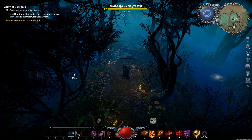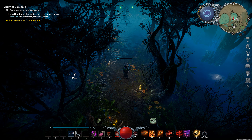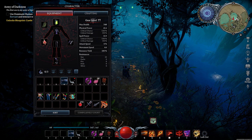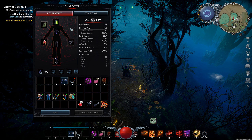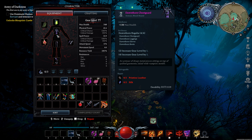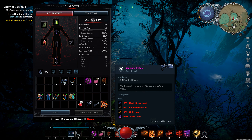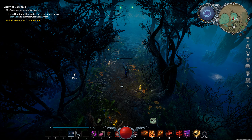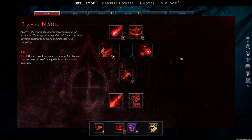I want to make clear that I'm not trying to do this absolutely perfectly or under-leveled. I'm level 77 with a full set of Dawnthorn, a Blood Merlot amulet, and Sanguine Pistols. I'm using pistols because of the dodge frames - you can use weapon swapping or other weapons if you want.